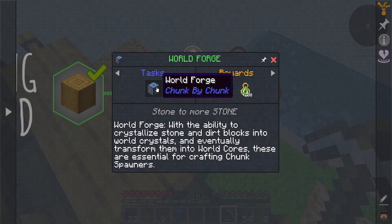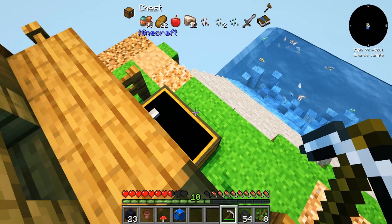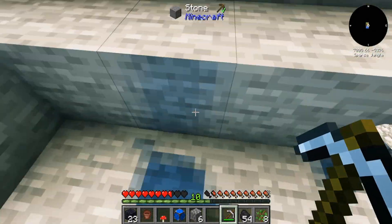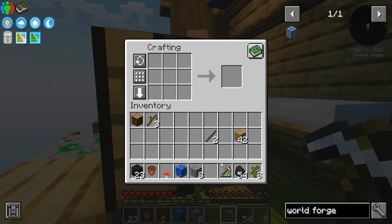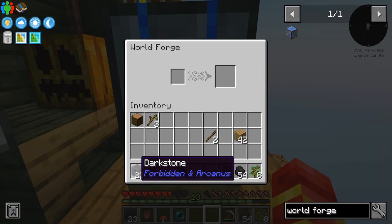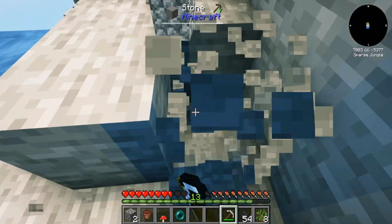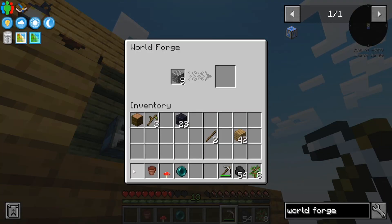We need - what is it? World Forge. So... oh... it's that simple. Not really, but... there we go. We have made the World Forge. I'll plop you down. What is it? Is it cobble? Yep, it's cobble.